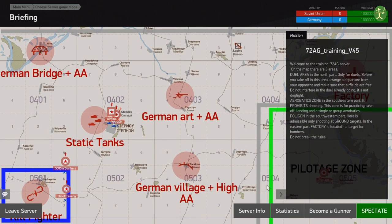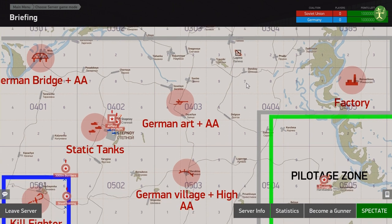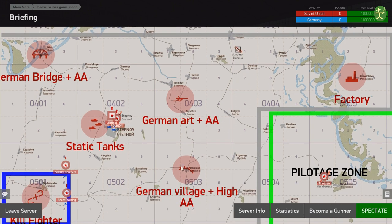We're going to spawn in for general flying. There is a factory target that's designed for the level bombers, which gives you time to pick a line in. But you're obviously very limited because it's a small map — you can't really do anything particularly fancy like a multi-plane strike. It's just for basic training.